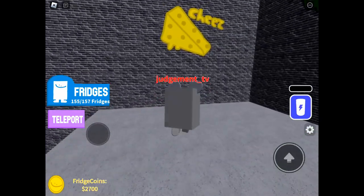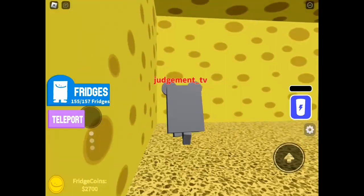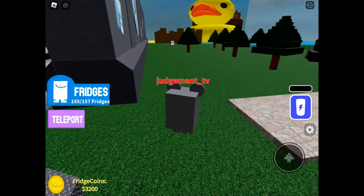The last cheese piece is down here with the crocodile, and again when you click on it, it will teleport you to get the Cheese party hat.